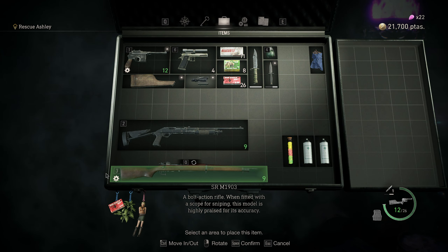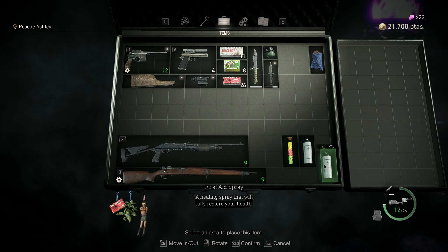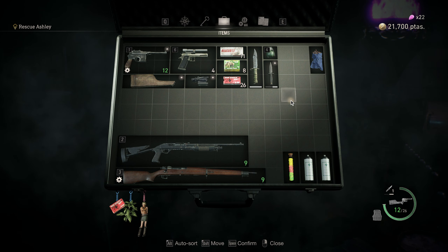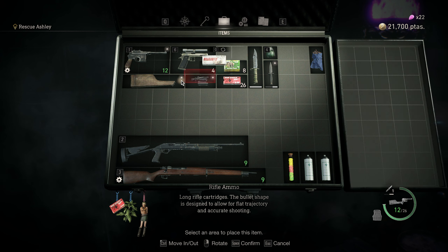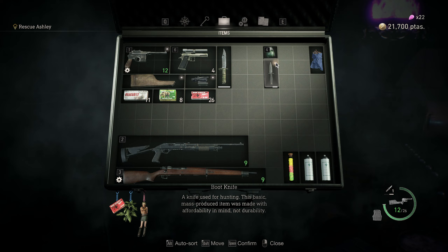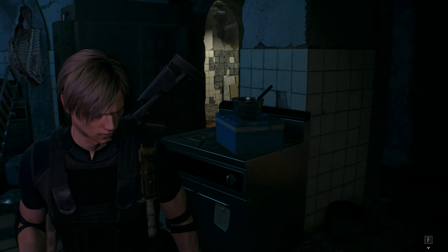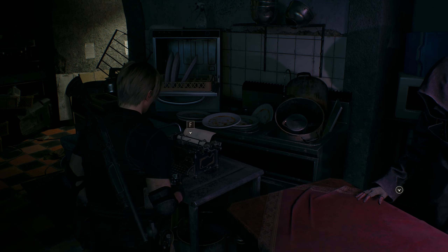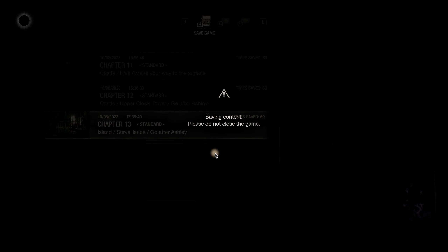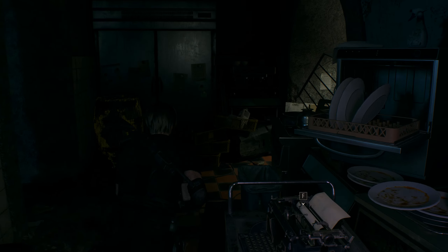I'm good — look at this, look at the beautiful inventory space. Look at the amount of inventory space we are dealing with now — you see? And we can put all of the ammo in the proper position. It's all you need, you know — inventory space. It's just that simple.